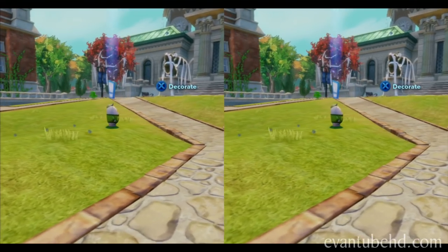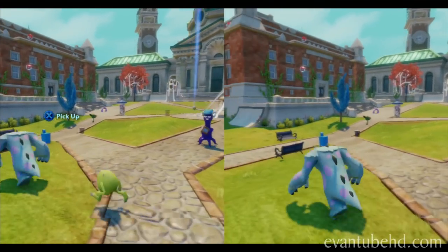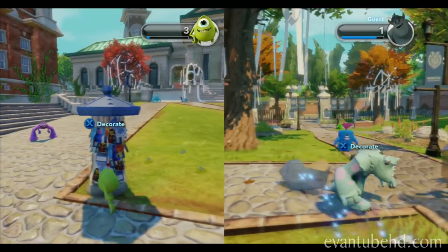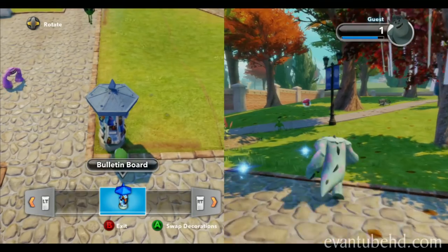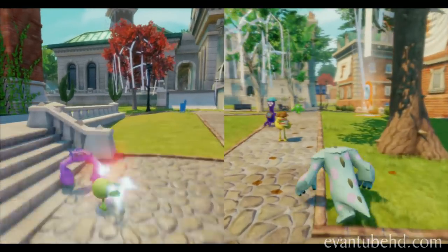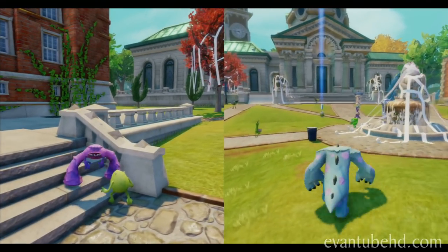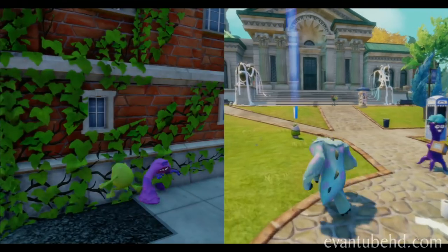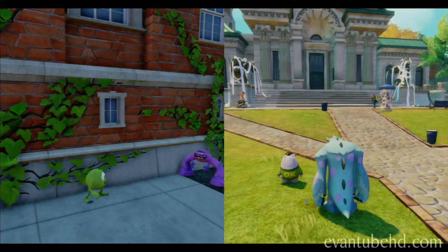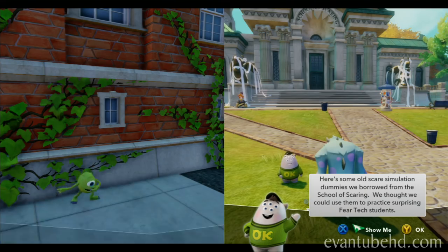We gotta go back and talk to somebody and find out how we can help — find out what our next mission is. Those are experience crystals, like Skylanders. We're looking for the blue beacon of light to tell us who we need to talk to. Evan's off fighting. Here are some old scare simulation dummies we borrowed from the school of scaring, so even if you're playing with somebody that doesn't know what they're doing you can still get through the game.